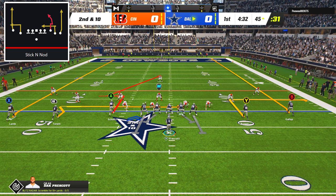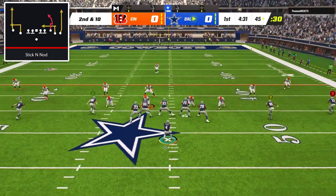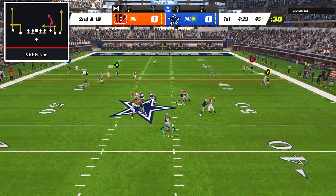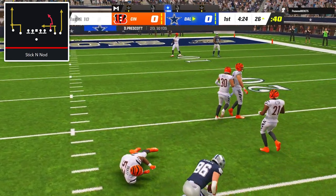On second down, I went with the play stick and nod because this route from the tight end is extremely effective against man coverage. Dalton Schultz was able to shake his defender with ease, and a little click-on aggressive catch ensured that we caught the ball cleanly for a 19-yard gain.